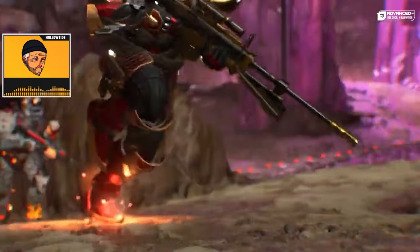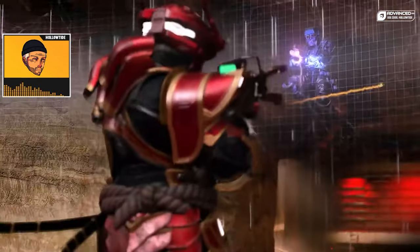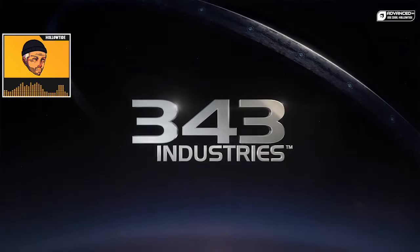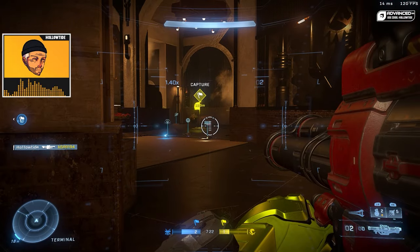There are going to be two different variants of Extraction: the regular Arena one and the ranked version. The core extraction experience has one neutral extraction site appearing at a time until one team scores enough points to win. For ranked, it's a variation at launch where players spawn with one frag grenade instead of two, motion trackers are disabled, and friendly fire is enabled.